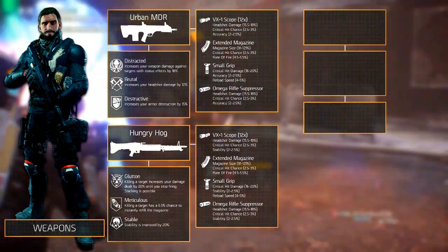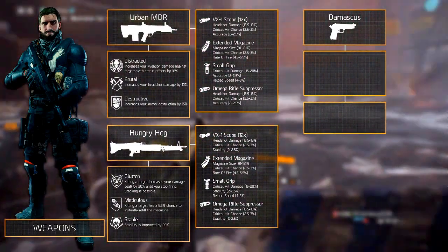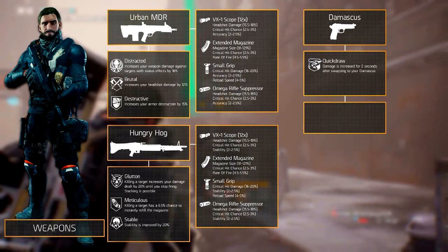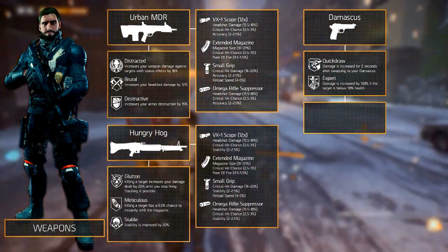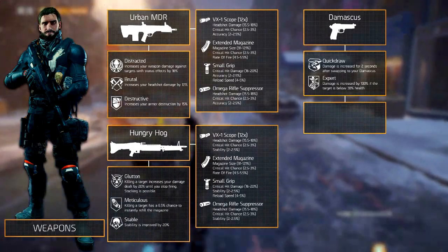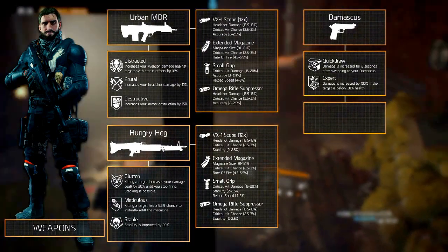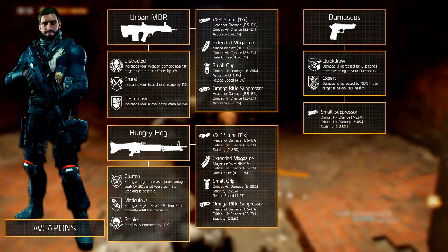The sidearm you select is up to you — we chose the Damascus. Though not the most powerful sidearm it can be used quite well to finish enemies off. Its unique talent Quickdraw increases weapon damage by 20% for two seconds after swapping to the Damascus. We recommend the Expert talent, which increases weapon damage by 100% when the enemy's health is below 30% — this works well with Quickdraw to quickly finish enemies off. If Expert isn't available, Responsive will work too. It has one mod slot, the muzzle, and we recommend the small suppressor for that.